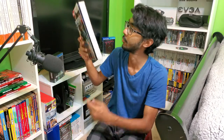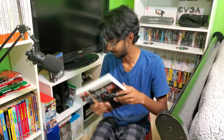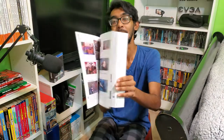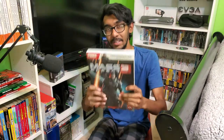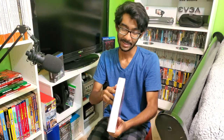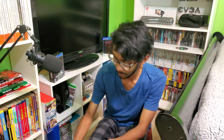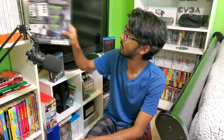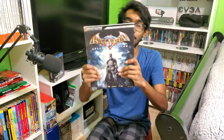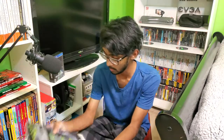This one's a Prima guide — Mass Effect 3. This is probably the thickest guide I have. Look at how huge that is. Mass Effect 3 is a great game. A lot of people aren't a fan of what Bioware is doing with Anthem, but hopefully Anthem 2.0 or Anthem Next makes up for it. Another one of my favorite series — Batman Arkham Asylum. This guide actually covers the Joker DLC as well.